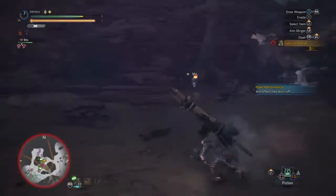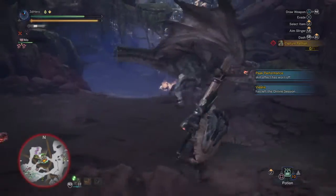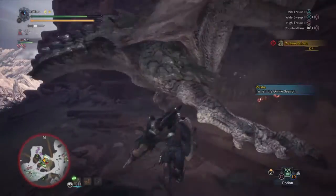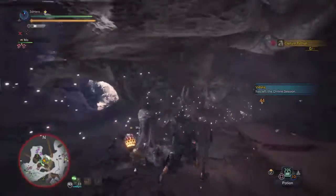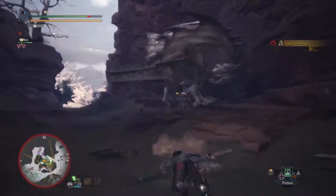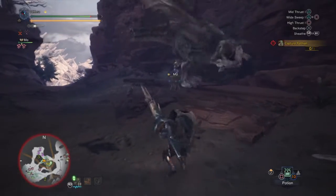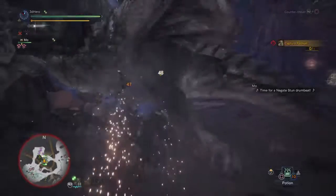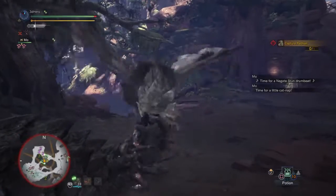It's recommended you get rid of this blight straight away, as continuously losing health while fighting a monster can make it a whole lot harder for you to stay focused and damage said monster. Getting rid of this blight is quite simple — just roll on the ground around 3 times, sometimes 2, sometimes 1. Or you can also eat a nullberry, which will get rid of it straight away.